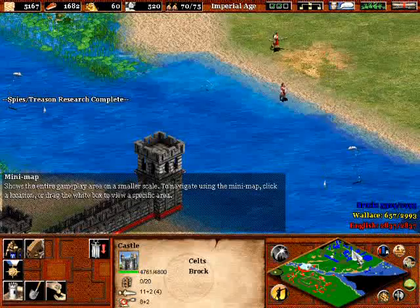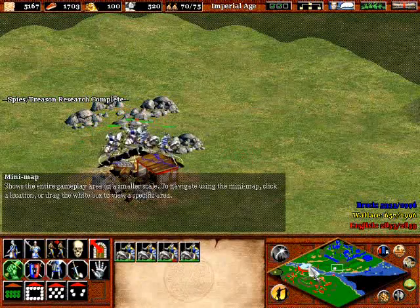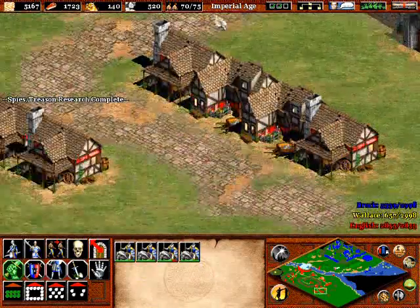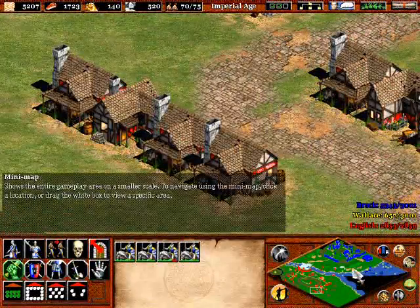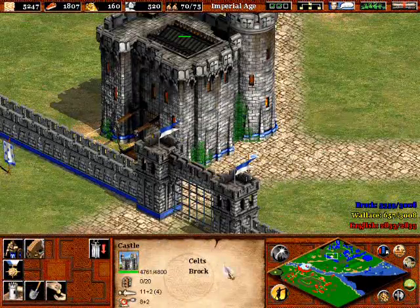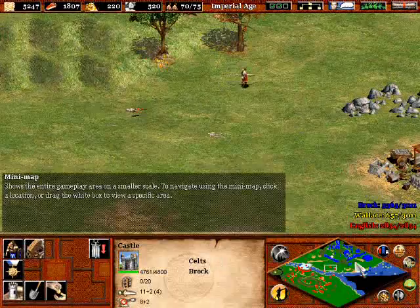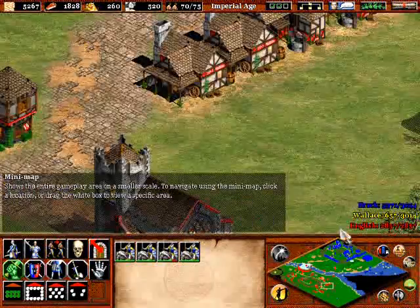We have the whole map revealed to ourselves except for a little bit of land in the water, which is pretty much useless. Destroying the English castle is our only objective left, and it is pretty much unprotected in the back of the English base. You can just sneak in with some transport ships that we got from the William Wallace drop-off in Part 11.